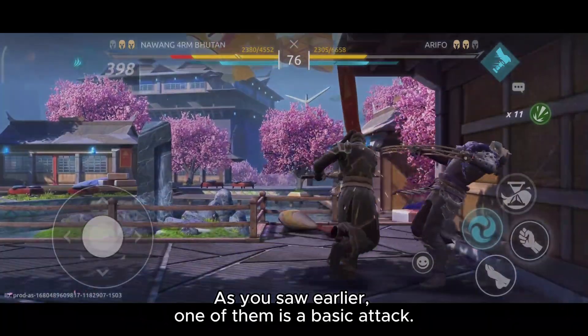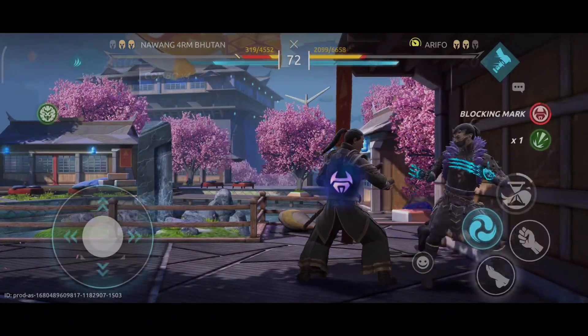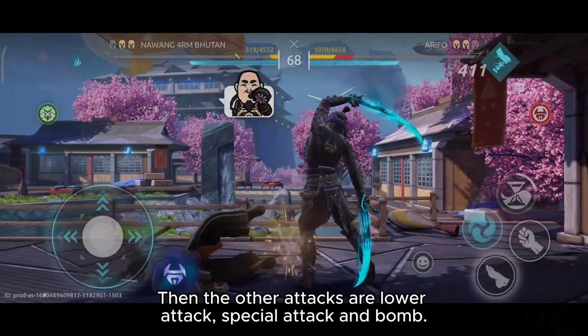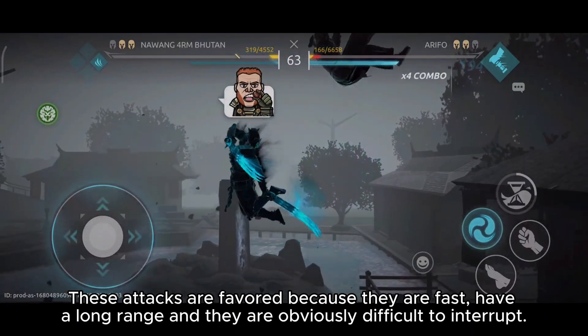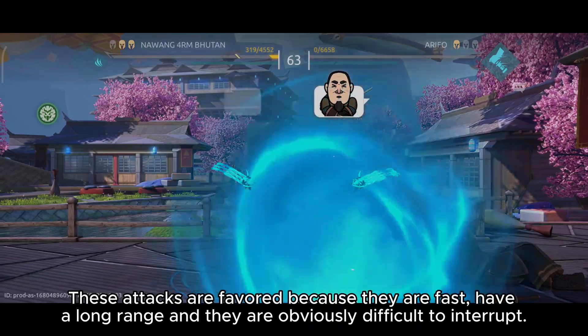As you saw earlier, one of them is a basic attack. The other attacks are lower attack, special attack, and bomb. These attacks are favored because they are fast, have a long range, and they are obviously difficult to interrupt.